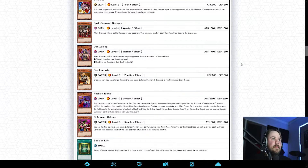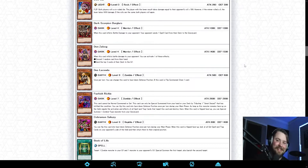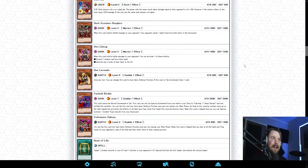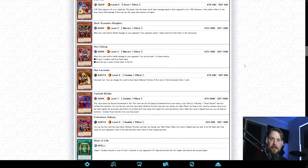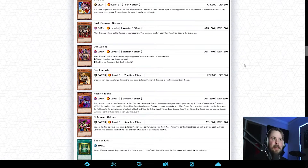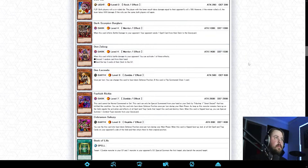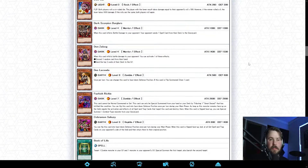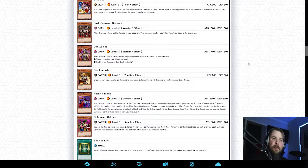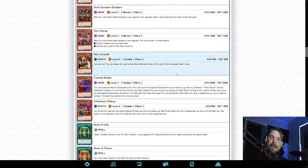Probably one of the literally best cards in the set and in goat format is Don Zaloog. Calm down — he's no Airknight Parshath. He might not be. I wish people would understand that joke. To be fair, it's not a bad card in goat format — it's a thousand ATK, but Jacob was out here just like 'bro this card's so busted.' I don't think Don Zaloog is near the best card in goat format or even in this set. It's a good card but 1400 to inflict damage just to discard a card — it's tough to get off without being in a very specific position.